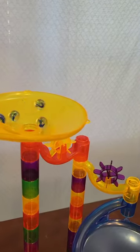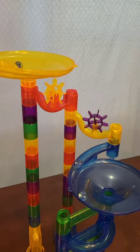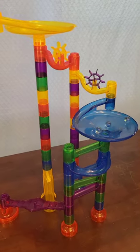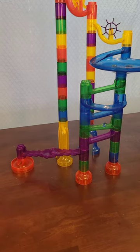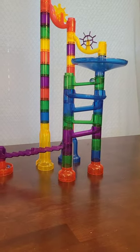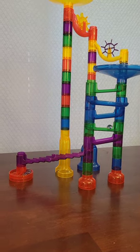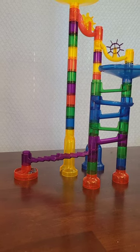Look at four marbles going round and round the yellow. Here they come. Going down around the blue. Here comes three. Three. Back and forth. Here they come. One, two, three. And here comes number four. Four marbles.